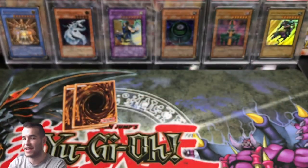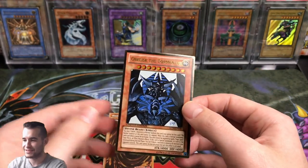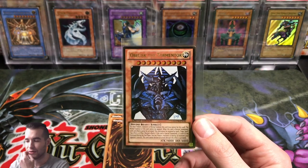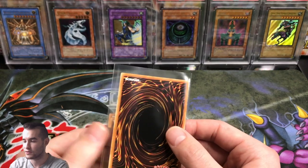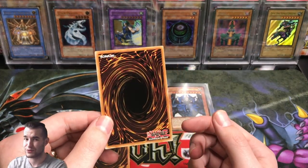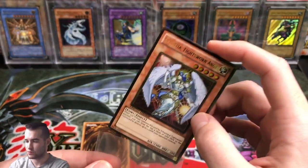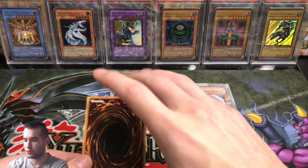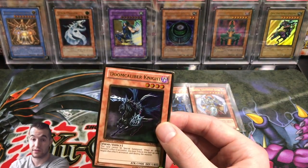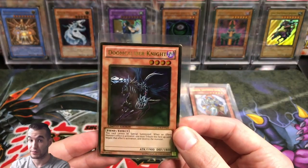Here we go — we got our gold rares. Let's do them one at a time. First one: Obelisk the Tormentor! Nice. I watched Jobber open five of these the other day and he got like three Obelisks, so I don't know if that's common or if we just got lucky. Either way, Obelisk the Tormentor gold rare — that's really cool and in great condition. Second gold rare: Celestia Lightsworn Angel. Not sure how valuable that one is, but a Lightsworn card. And our final gold rare — it has a little ding on the corner, which is unfortunate — is Doom Calibur Knight. That's really cool. The prize card version is very expensive — I think it's a pop one — but still pretty awesome.